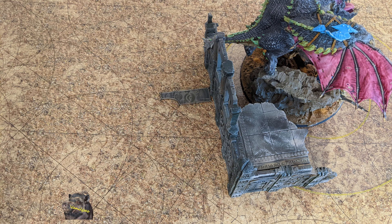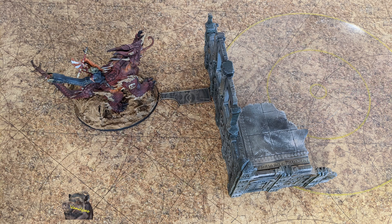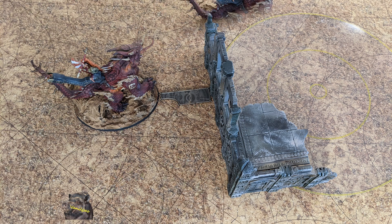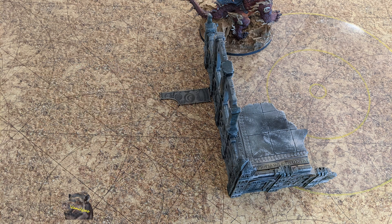As we transition to a Magmadroth, who has the same movement speed and even a better base profile for walking around obstacles since it's thinner, however without the fly keyword, we can note that it will either have to walk all the way around the wall or pay the cost to go up and down it. This creates a massive delay in how long it will take to traverse various obstacles on the battlefield.